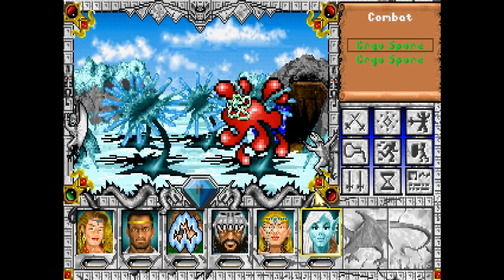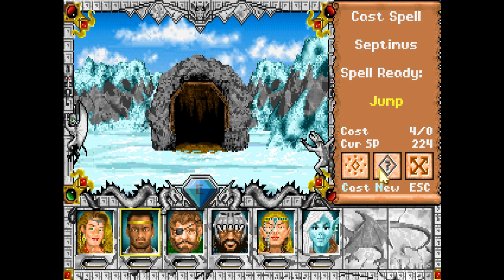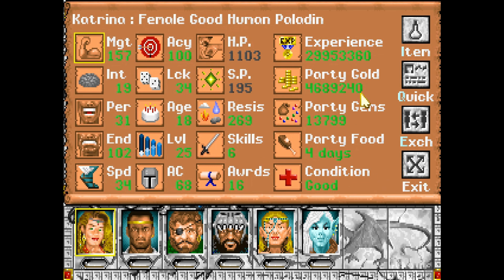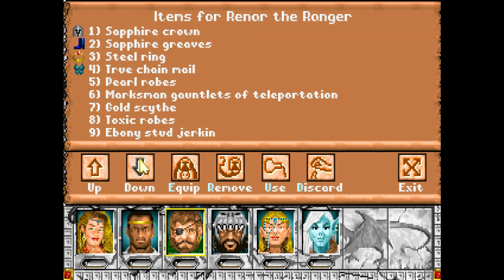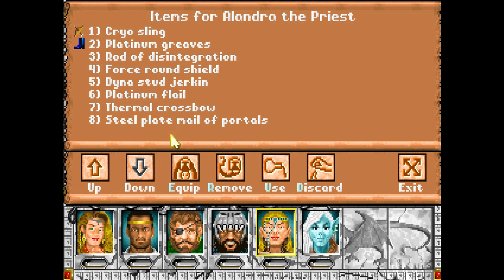I'm going to get back to the cave entrance and do a quick Lloyd's Beacon — set that there. I think we're going to call the episode here. When I get back I might go and unload some of this gear — let's just take a quick look. Icy Steel Flamberge of Antidotes — the bonus on Icy isn't that great. Ebony Studded Jerkin — nothing too exciting here. I will catch you guys in the next episode. Until then, cheers.